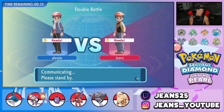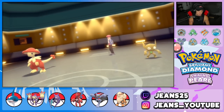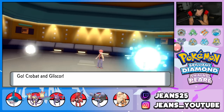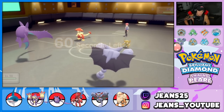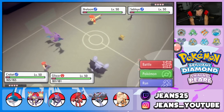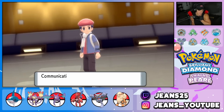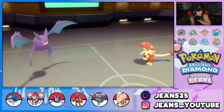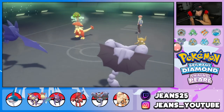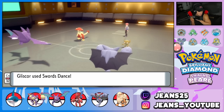He leads Sableye and Breloom. He could Taunt me, Spore me — he can do quite a bit. I'm going to skip the Taunt and go straight for Brave Bird, while setting up a Swords Dance with Gliscor. He Quashes me and goes for Spore on Gliscor, trying to put it to sleep. But Toxic Orb triggers and the poison cures the sleep status — we cannot go to sleep! That's a big-time play.